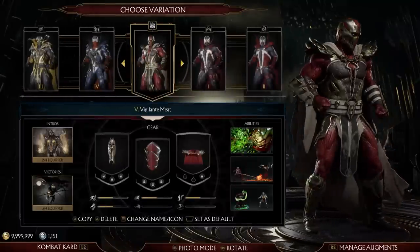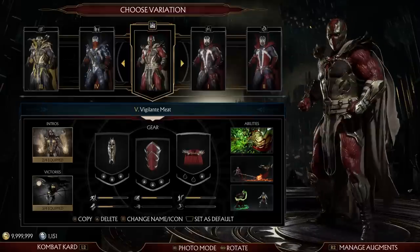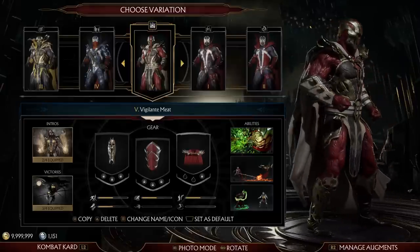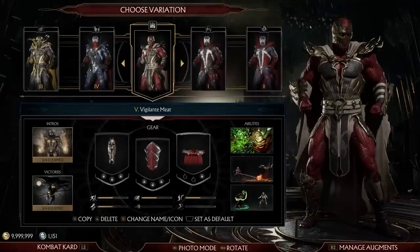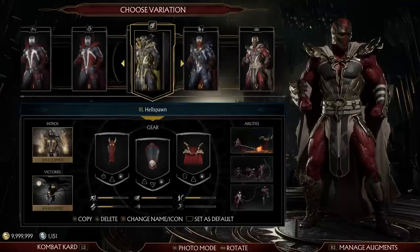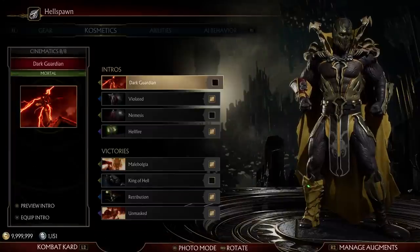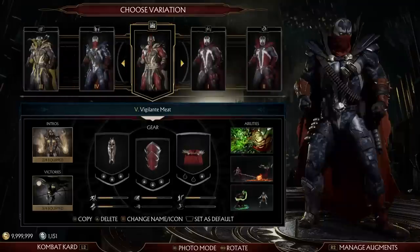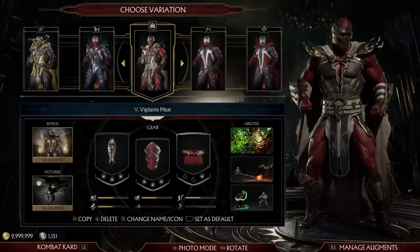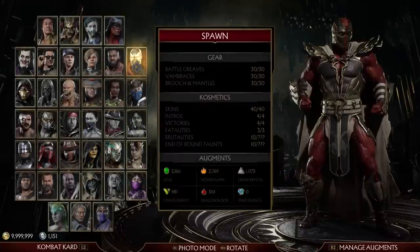Gunslinger — originally I just had the normal colours for this one, but I figured a bit more variety would be nice. I think blue and orange is a really underutilised colour scheme, so I went with that — and obviously it's all gun-focused, though weirdly enough he doesn't use guns in any of his intros or victories. And then we have Vigilante Meat. As soon as I saw this colour scheme I thought it looks like muscle, so the idea is: what if Meat from MK became some kind of superhero vigilante wearing white and black, going around righting wrongs? For this one I went with a chain focus, because like Scorpion, so I went with animations that involve fire, ultra-violence, or chains. That's what I got for Spawn.